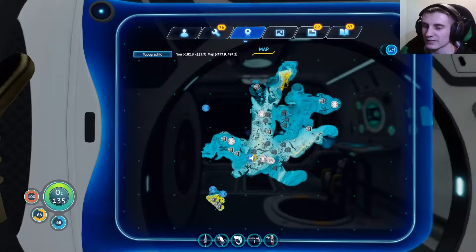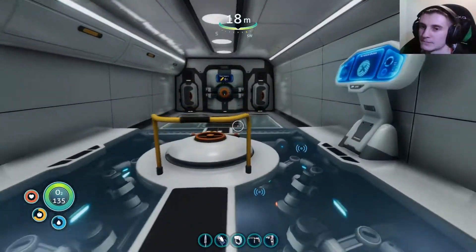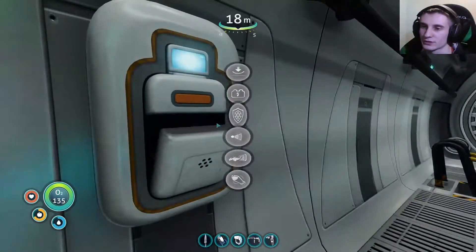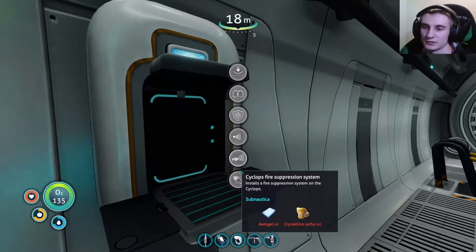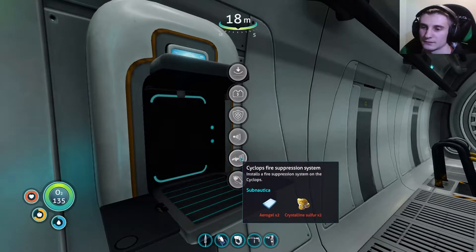Alright, now that we have the Cyclops, what we can do is start exploring a little bit more. We can also look at trying to upgrade some of the stuff that we have. We can get three magnetite if we go back to that super deep area again, somewhat easily. And I think this is gonna be the big one to get. The fire suppression system would be nice too, but I don't know where we get any crystalline sulfur — I think I do know, but that's a ways away.